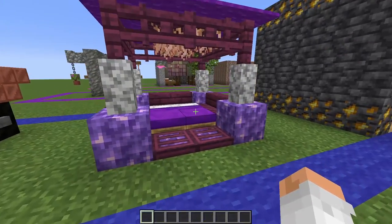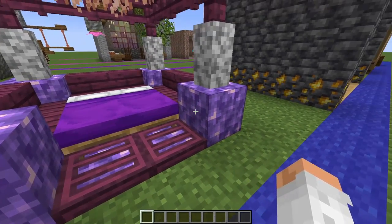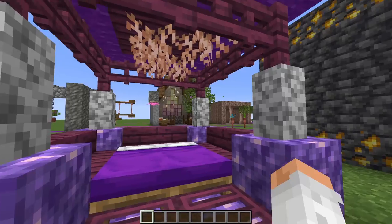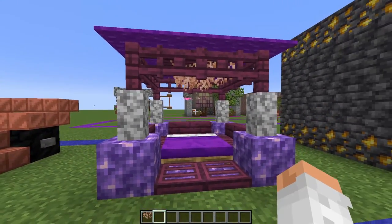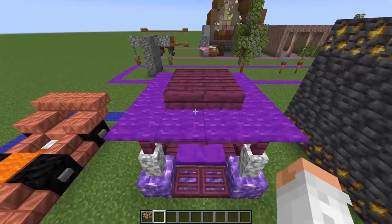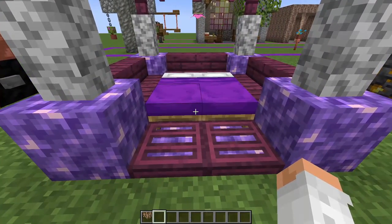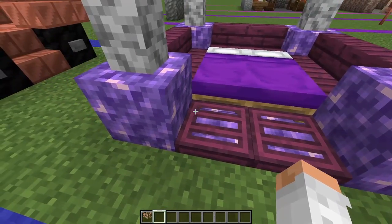I decided to make a very fantasy-esque canopy style bed using a lot of the amethyst blocks, crimson wood, a couple of diorite walls, and also the hanging roots on top to kind of resemble a curtain. On top it's just crimson slabs with some purple carpet. One very cute detail is that the amethyst blocks make a nice sound when you walk, place, or break them.